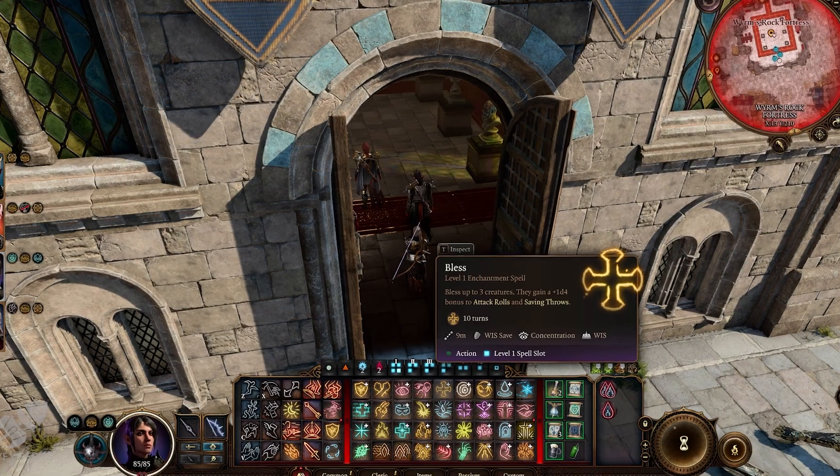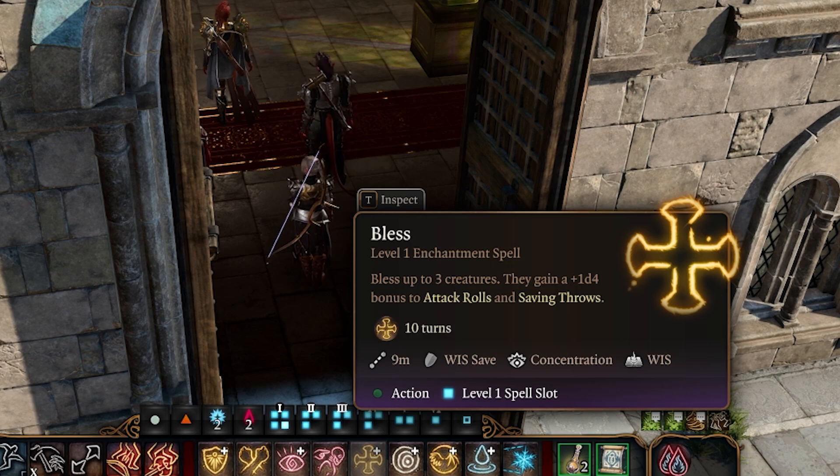The first spell I want to talk about is Bless. For your party, it's important that they gain whatever advantage they can. Bless is a level one enchantment spell — I'm reading this. You can bless up to three creatures. They gain a 1d4 bonus to attack rolls and saving throws. So before you go into battle, it might be a good idea to make sure that everyone in your party has this spell in place. Very, very useful indeed.